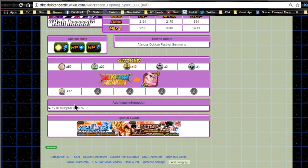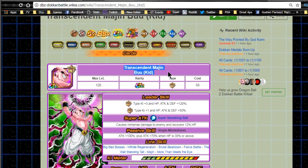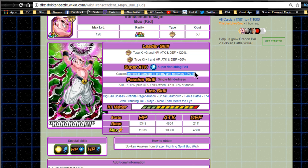He has a 12 Ki multiplier of 140%. He Dokkan Awakens with 77 of his own medals from the Kid Buu event - a new medal level has been added. He Dokkan Awakens into Transcendent Majin Buu Kid. His new leader ability is Extreme type Ki+3, HP/Attack/Defense +120% for Extreme Intelligence, and Ki+1, HP/Attack/Defense +50% for Super Intelligence. His super attack Super Vanishing Ball causes immense damage and recovers 12% HP. On a double 120 lead, 12% recovery is anywhere between 10,000 to 30,000 HP per super attack.